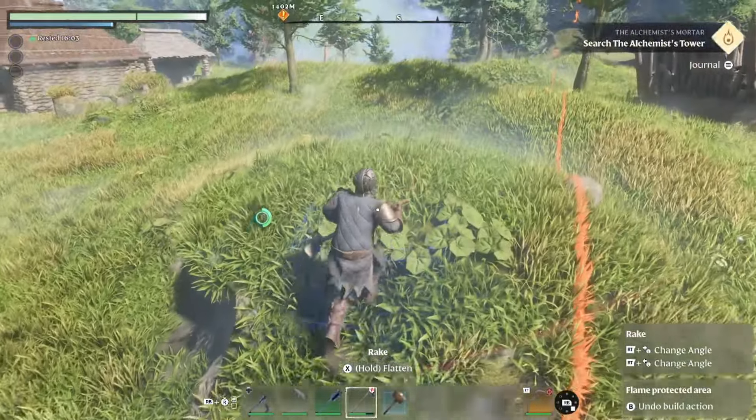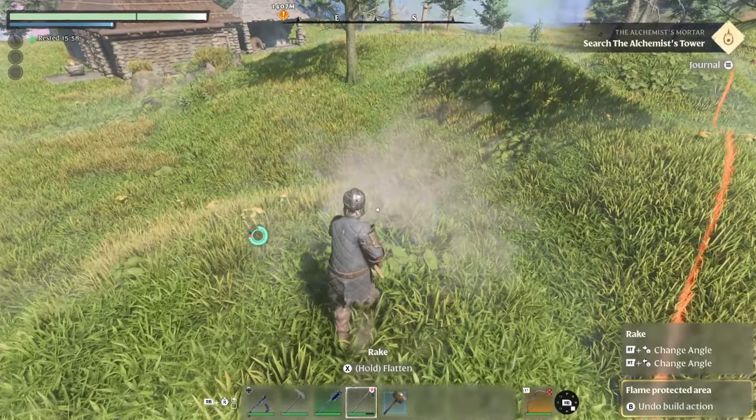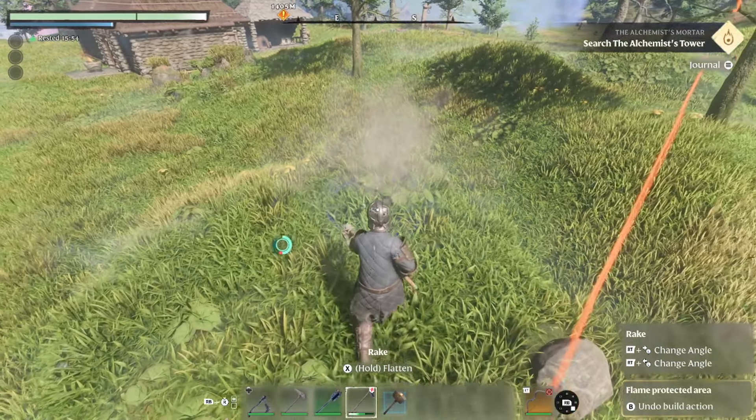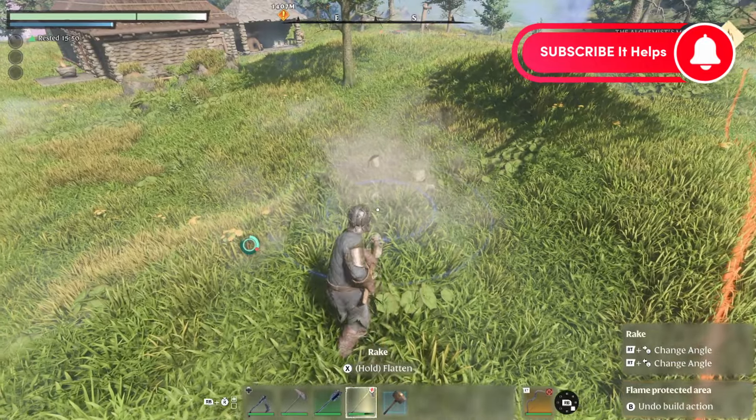So when I go to the top of the hill, it's going to equal the terrain, because I started at this elevation. If I keep walking, it's going to raise everything from where I started. The key here is wherever you start, it's going to re-elevate everything to where you began.